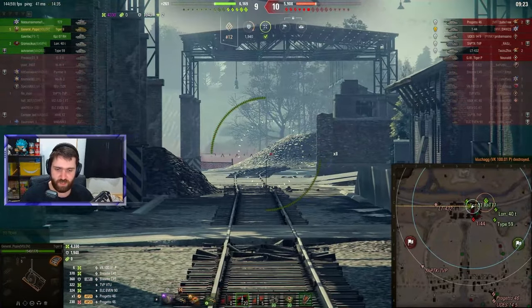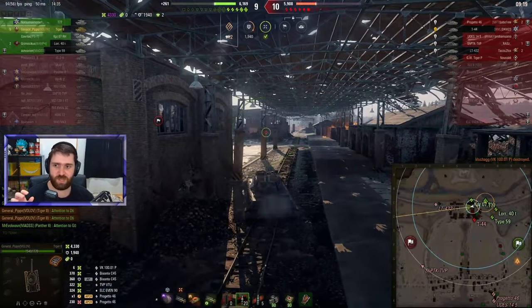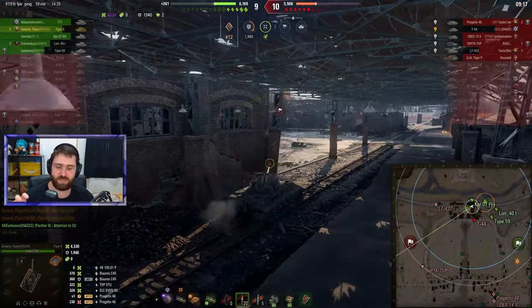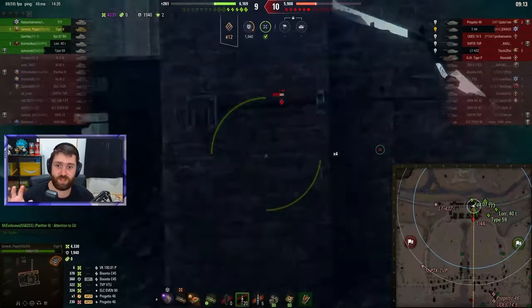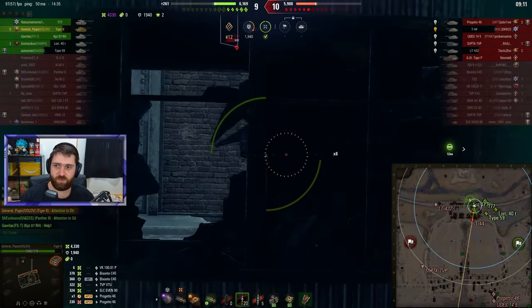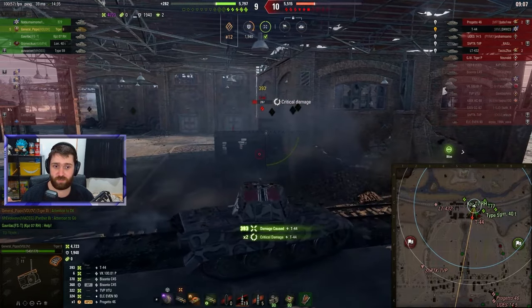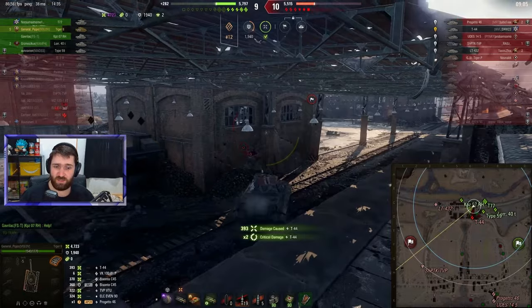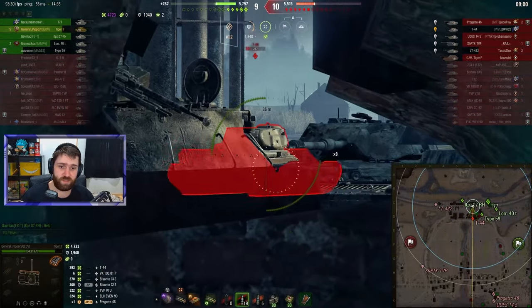So how is the stock Tiger II able to do anything against the BZ-176? That is the question. And I think that is where Wargaming made a huge mistake. Making premium tanks a lot better than upgraded regular tanks — that is where they went wrong. At first, vehicles were just kind of similar to upgraded vehicles, maybe even a bit weaker.